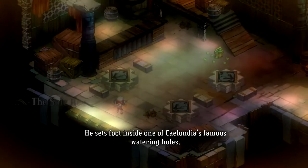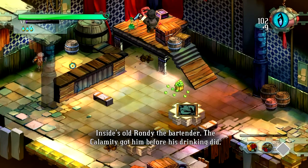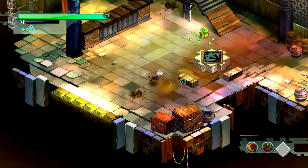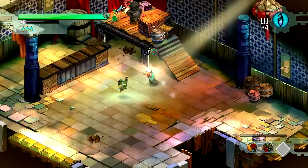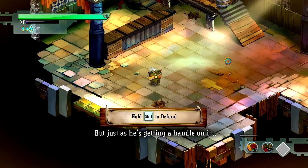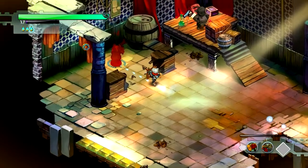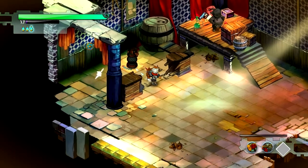He sets foot inside one of Zelandia's famous watering holes. Inside is old Rondi the bartender — the calamity got him for his drinking. This is going to be our first bigger fight. Just gonna clean up the things here. Just as he's getting a handle on it, the security takes him for a petty thief. That's kinda Zelda-like — you can just knock those balls off and he will fight himself.